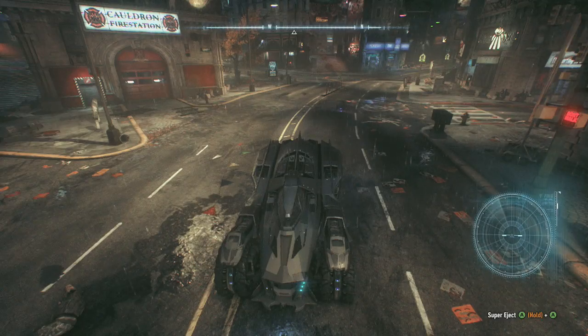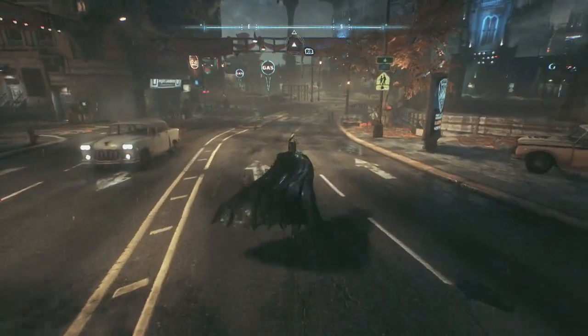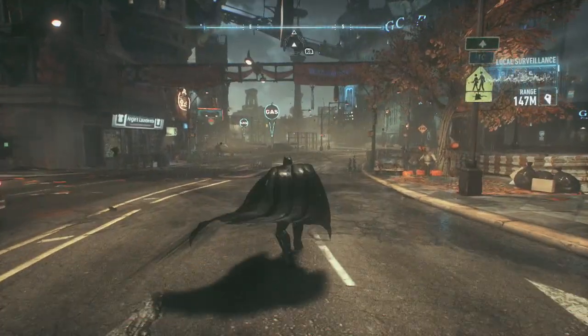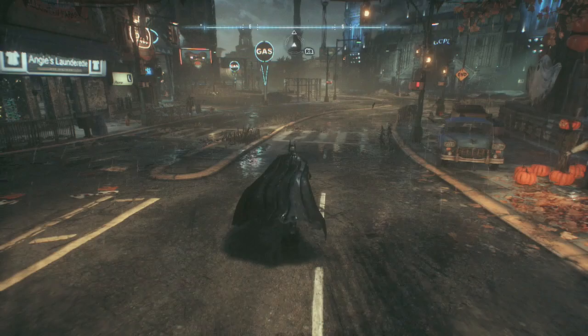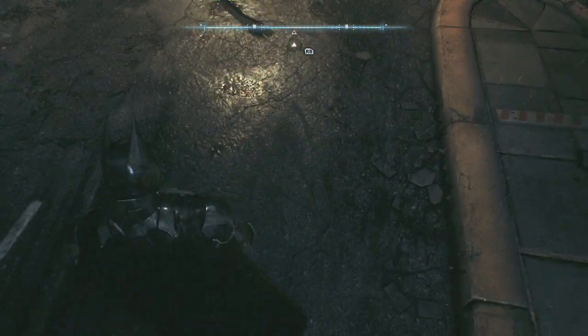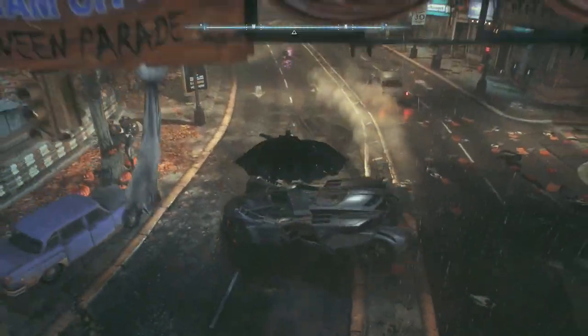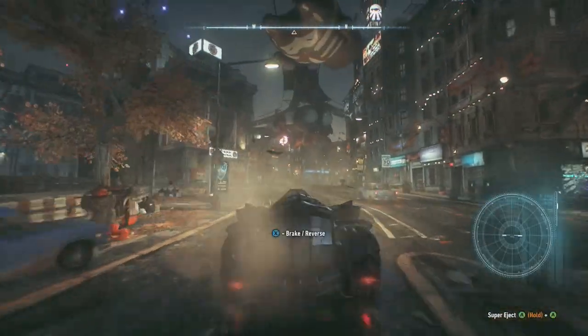Hey, what's going on guys, my name is Luke Moff, back again with a video. Cutting right to the chase here in Arkham Knight — you all know that if you've played the game, if you press L1 or LB, whatever console you're on, the Batmobile comes to you. I'll demonstrate it here in a second: I press LB, the Batmobile comes over to me, and I hop in.